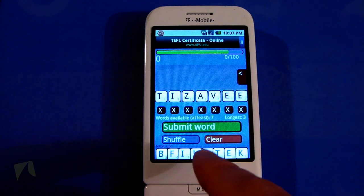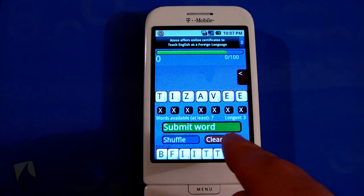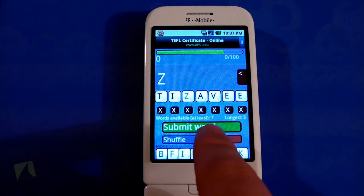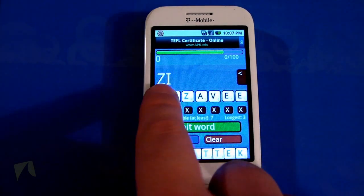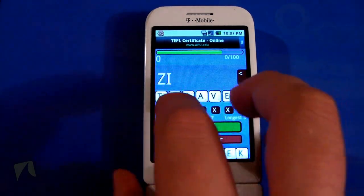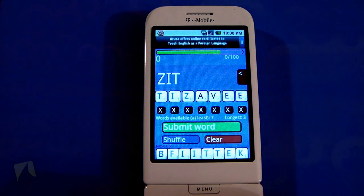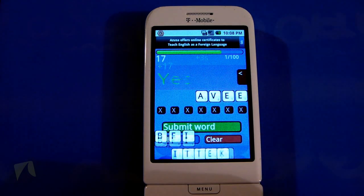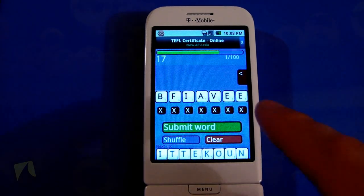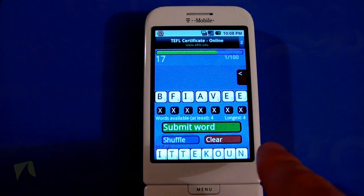The harder letters are basically assigned a higher numerical value for your point score, so if you use some of the harder letters like Z you'll score more. I'm going to try to spell 'zit' — this is going to be a whopper. And submit word. Zit — or reverse — and the guy comes out and says yes! He sounded just about as excited as I was to make that word.